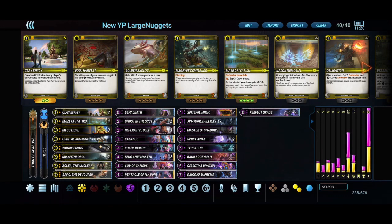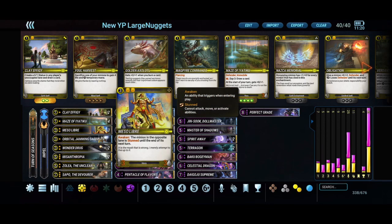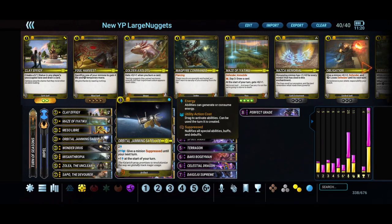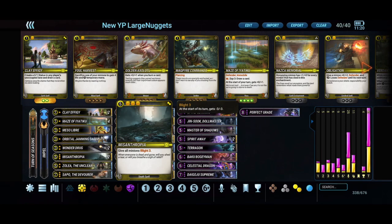Starting with the standard control package: Clay Effigies and Maze of Iotiku for card draw, Mesolibres for early game control, Orbital Jamming Satellite to take down big guys — especially helping against Sapo or warded minions so your blast effects still apply. Wonder Drug is a very strong control card, and Misanthropia is probably the best board clear in the game since it goes around all warded effects.